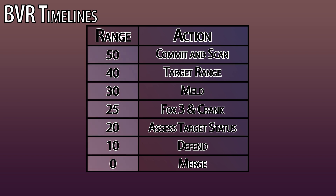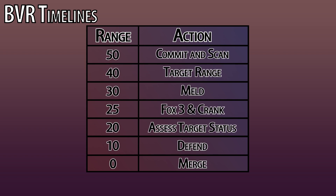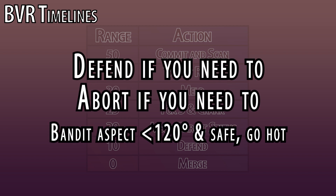BVR timelines: a BVR timeline lays out ranges by which you should have completed certain tasks. This takes some of the guesswork out of the engagement and forces you to be cautious while building good habits — something beginners commonly lack, with both combatants flying straight into each other's missiles. It also highlights decision points, prompting you to analyze your situation and make better decisions. Following or understanding timelines will greatly increase your chance of surviving a BVR engagement. There is no perfect timeline — it depends on your situation as well as what you're facing and their situation. The ranges you see here are NLT, or no-later-than, ranges. Bear in mind at any point if you need to you should defend a known missile, and can abort and run at any point too. Should the bandit turn away more than 120 degrees aspect, you can go hot to close the gap and get into your no-escape range — but only if you're confident they haven't launched a missile you'll then be flying into.